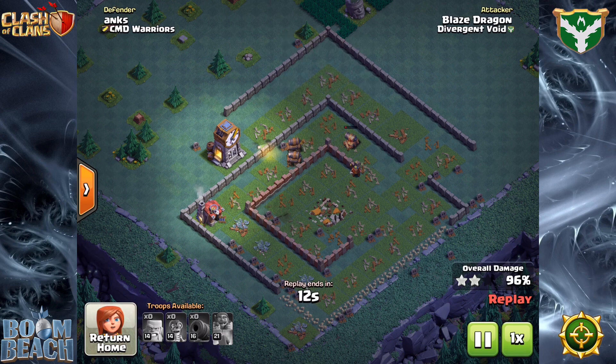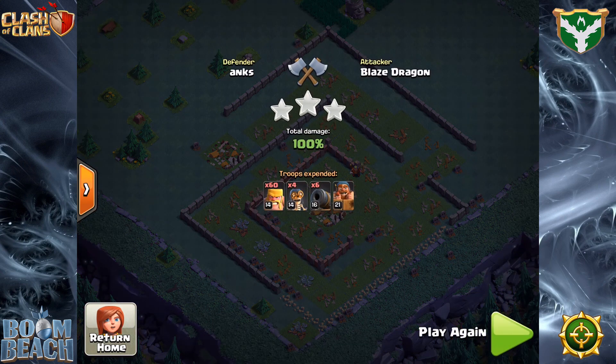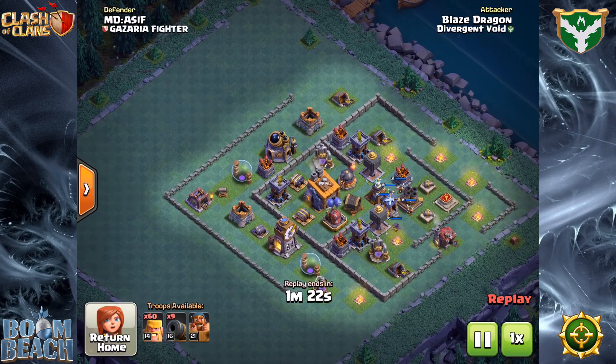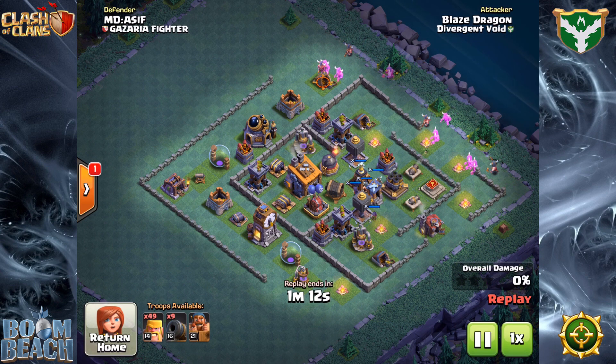I've got the level 16 Cannon Carts and I cannot speak highly enough of them. If you're going to do ground attacks, they are simply fantastic. Having three per camp just makes all the difference in the world. You can attack from really any side, and from any opening or any close — it just depends on your particular preference and style. The biggest problem, as always, are those Crushers.